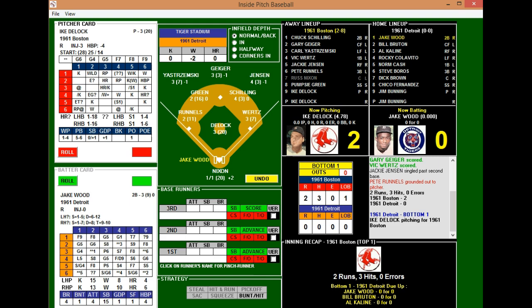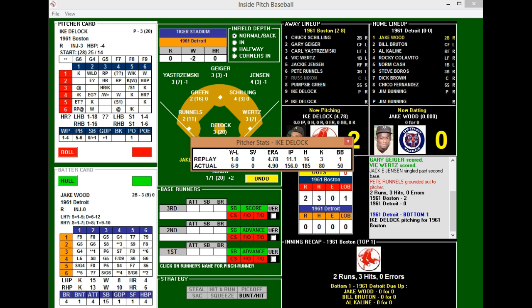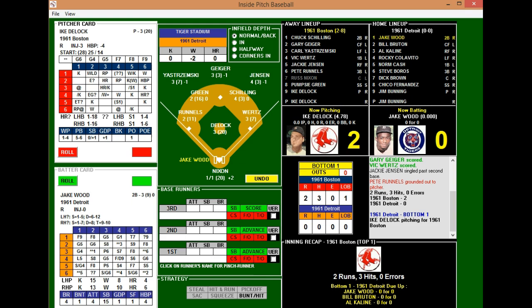Detroit coming up now against Ike DeLock. DeLock had one good outing where he got the victory, but his other outing was pretty bad — he lasted only two and two-thirds innings. Overall: 1-0 record, 14.78 ERA, 11 and a third innings pitched, 16 hits allowed, three strikeouts and one walk. The Detroit lineup: Jake Wood bats first, Bill Bruton bats second, Al Kaline bats third, Rocky Colavito cleanup, Norm Cash fifth, Steve Boros at third sixth, Dick Brown behind the plate seventh, Chico Fernandez eighth, Jim Bunning ninth.